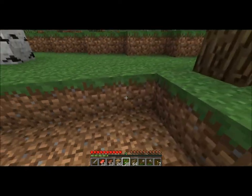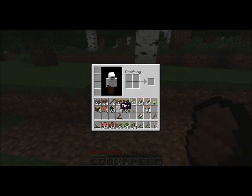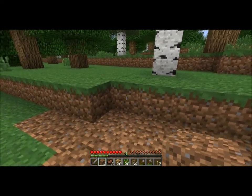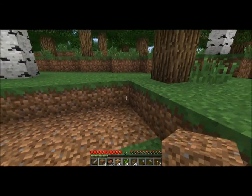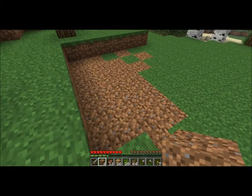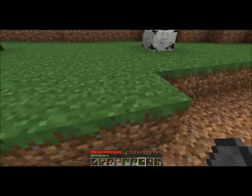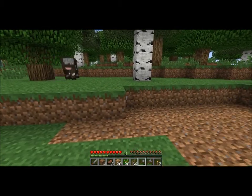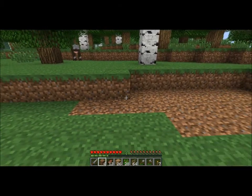How big do I want to make this cabin? Let's go with — what is this — 1, 2, 3, 4, 5, 6, 7, 8. Let's make it — 8's a good size. 8 is a good size for a cabin.